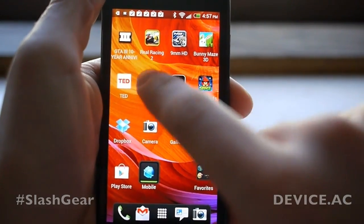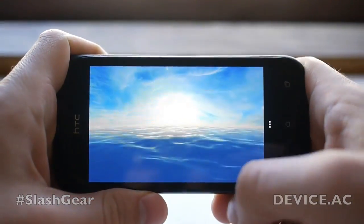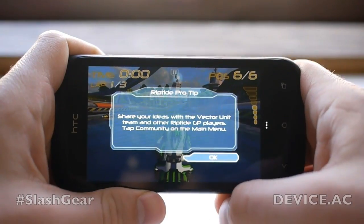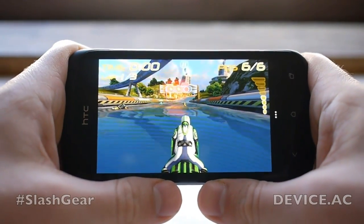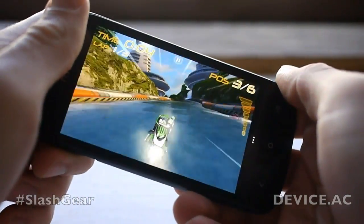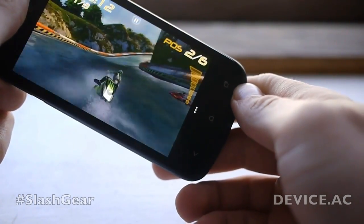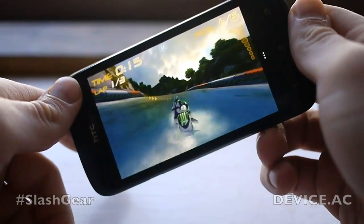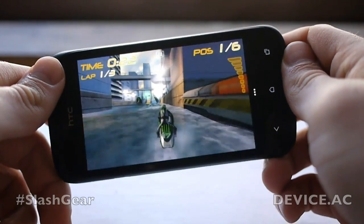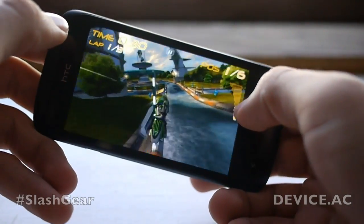Next, we're going to open up Riptide GP. This is a game we also use to test a lot of devices to see how quickly it works. As you can see, we're racing less than a minute after tapping the game to start right from the home screen. Let's do a trick — that should be a good enough demo of that.